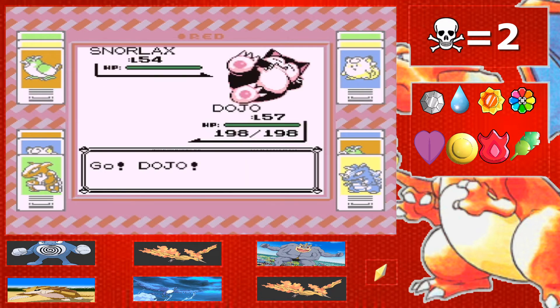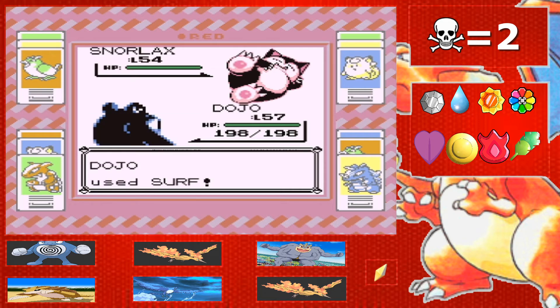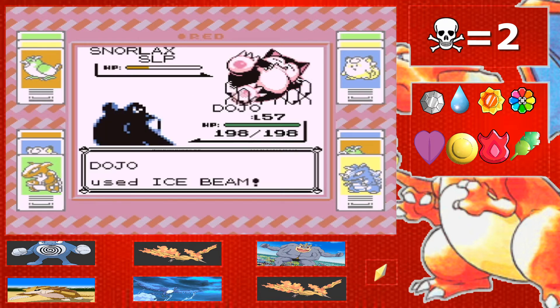Okay, Snorlax to start — it's not the greatest thing but I think I can deal with it. Let's see how much surf does. This is kind of hype, but I'm so nervous. It used rest, but that's okay because we should be able to just three-shot him since we outspeed. I'm a little worried about PP though, since I only have one max ether, one elixir, and one ether, so I'll have to preserve some PP.